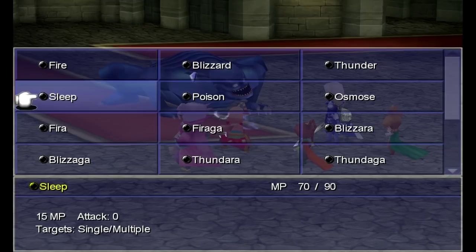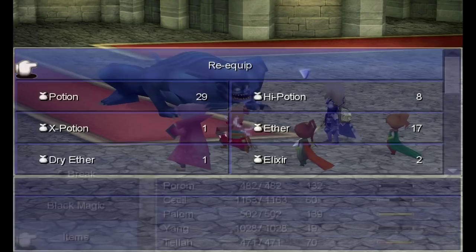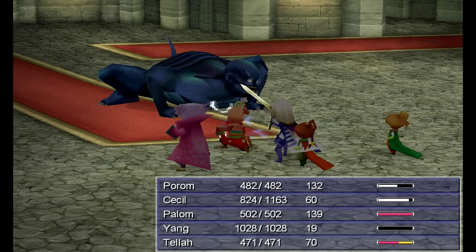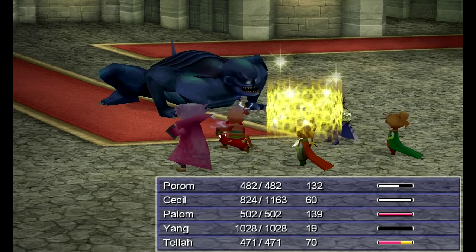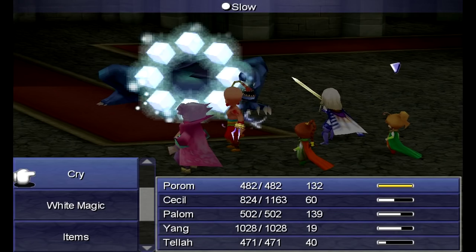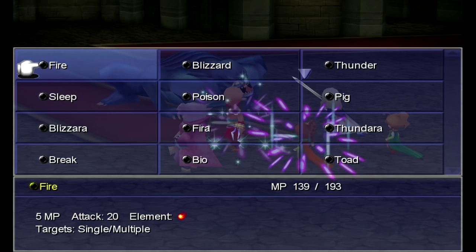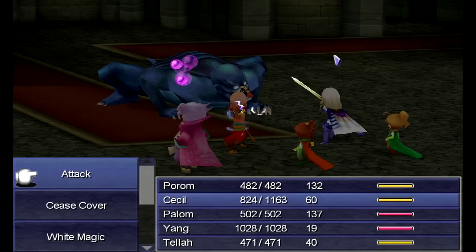Have Cecil cast Attack, since he has that in this version of the game. Shell will also help. I'm having Tela cast Blizzaga because, well, the boss is a turtle — and as we all know in JRPGs, turtles are weak to ice. I do want to wake up Yang there. Now let's just have Cecil defend. While Knazo is in his turtle form he's weak to ice; when he has that tidal wave coming up, he's weak to thunder. What I want to do now is get poison and sap on him — I already got sap on him — which will help drain his HP because he's got a lot of HP.